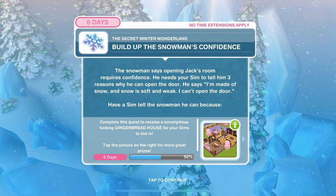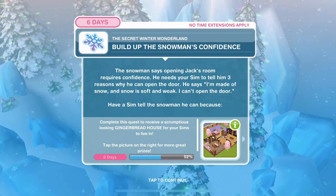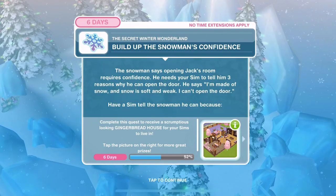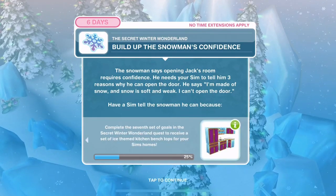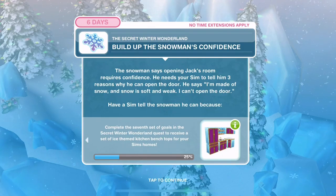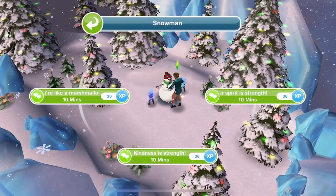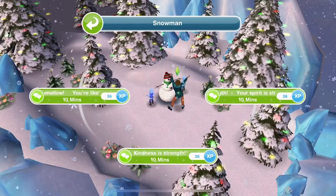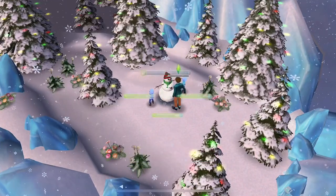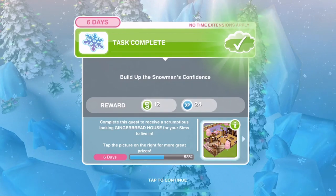Build up the snowman's confidence. The snowman says opening Jack's room requires confidence - he needs your Sim to tell him three reasons why he can open the door. He says 'I'm made of snow and snow is soft and weak, I can't open the door.' Have a Sim tell the snowman he can because 'your spirit is strength' - 10 minutes. Done.